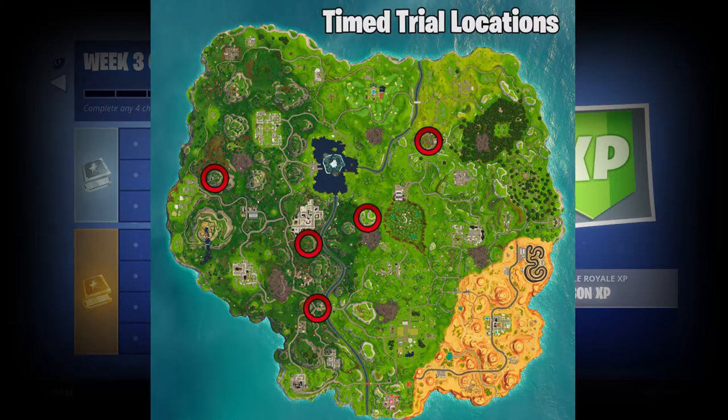One is in Tomato Temple, one is in between Tilted Towers and Dusty Divot on this mountain, another one is next to Snobby Shores kind of on this mountain — you guys can see where it is — and then one is literally right next to Tilted Towers on that hill with that little shack up there.